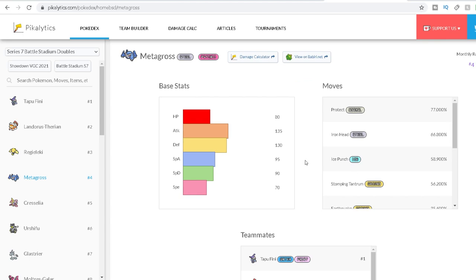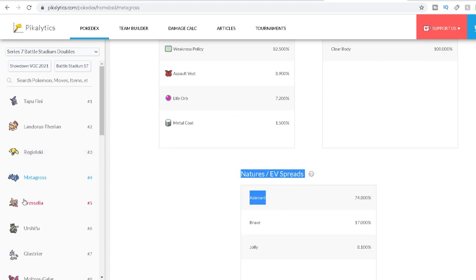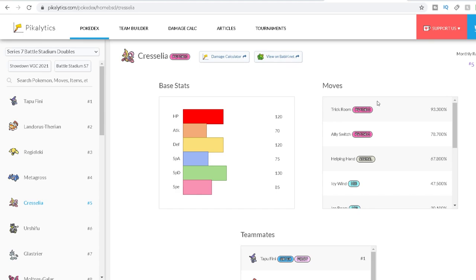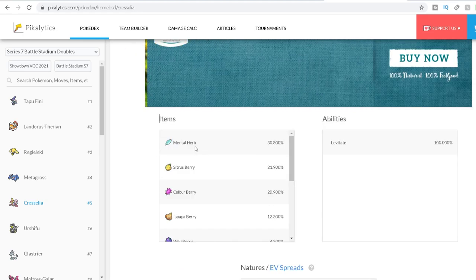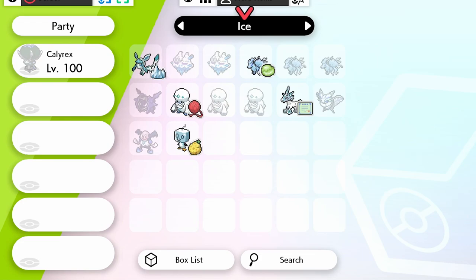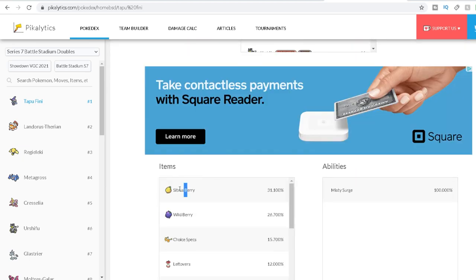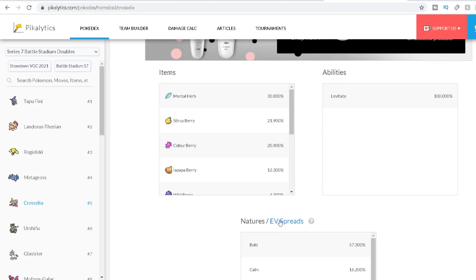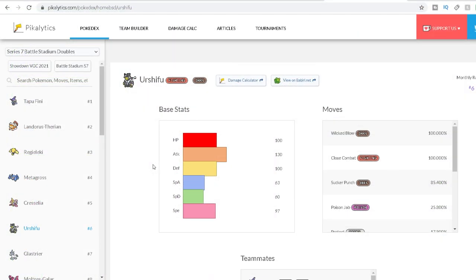The fourth most used Pokémon is Metagross with Protect, Iron Head, Ice Punch, and Stomping Tantrum, holding a Weakness Policy with an Adamant nature. Check! Fifth, we have Cresselia with Trick Room, Ally Switch, Helping Hand, and Icy Wind, Bold nature, and a Mental Herb. I couldn't find a Mental Herb in-game, so moving to the next item — a Sitrus Berry — but Tapu Fini already holds that. Due to item clause, we settle on an Occa Berry. Cresselia, check!